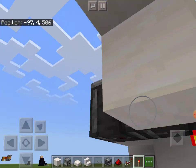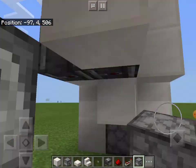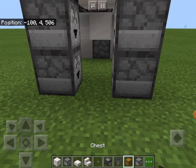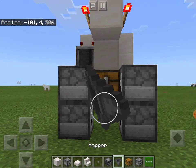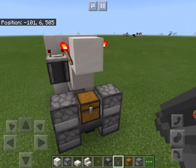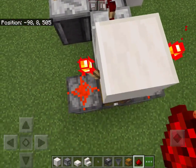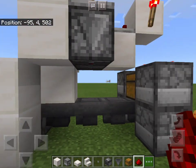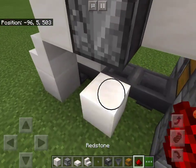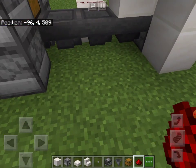Then stand behind that block and place two dispensers like that, and on this side too. Then grab your chest and hopper. Place one chest right on top there, and hoppers going into that dispenser like that. Then place two bits of dust on each one. Then place a block right underneath the left one, with dust on it and dust here, which will be activating our dispenser.